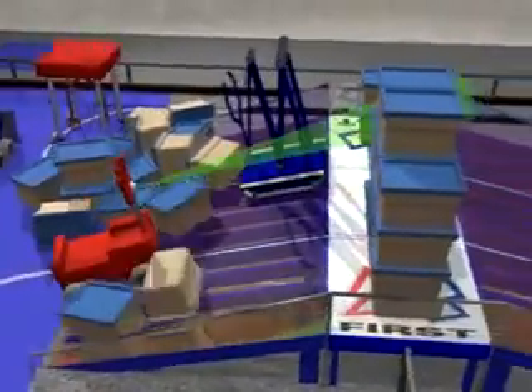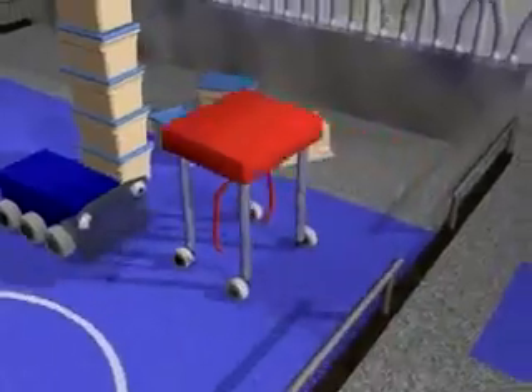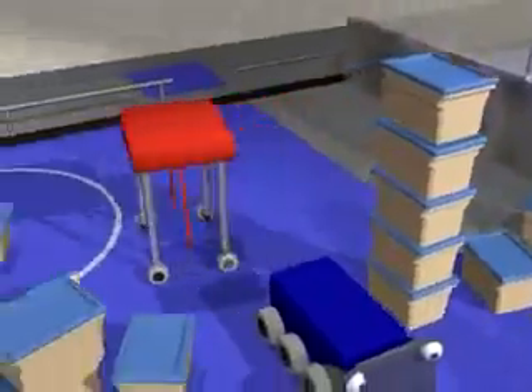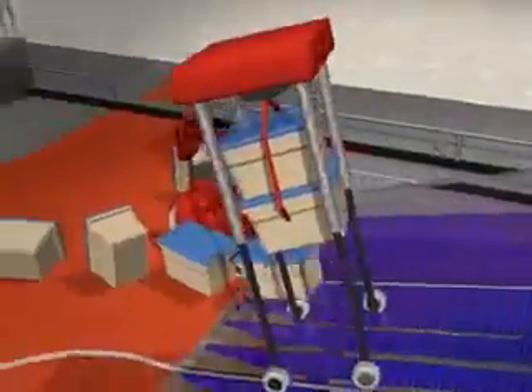Following the autonomous operations, human players will step forward and take over control of the robot. They will control the robots for the remainder of the match. During the match, each alliance will attempt to place as many of the containers within their colored scoring zone as possible.